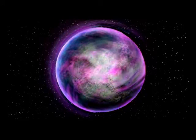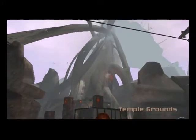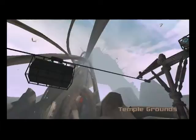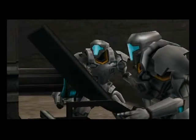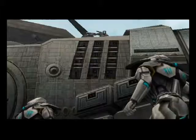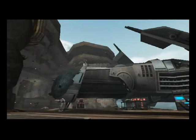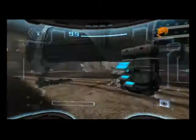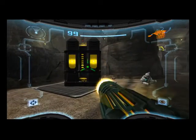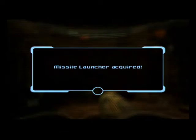Last time on Let's Play Metroid Prime 2 Echoes, we reported to GMFC Task Force and engaged an unknown space pirate. It was so simple — I'm surprised it took me so long to realise. All you do is use a charge shot on this crate, and there we are: the first upgrade in the game. We have taken back the Missile Launcher!